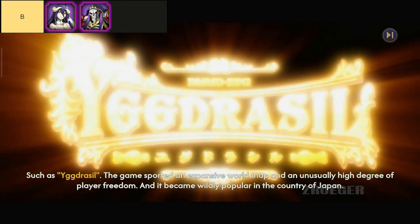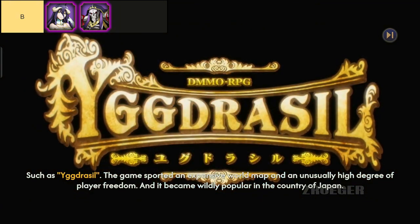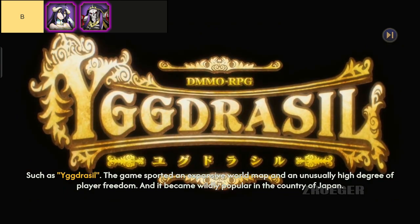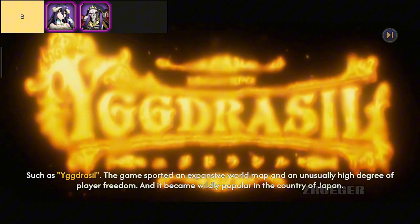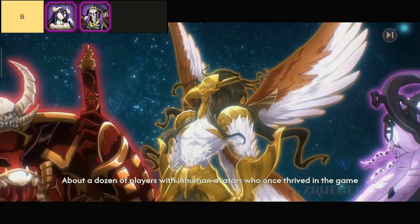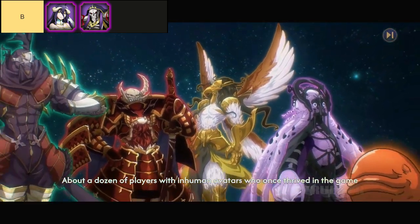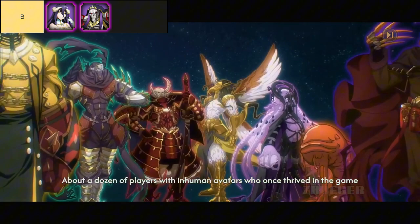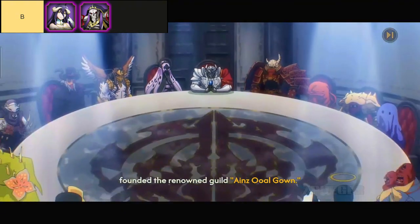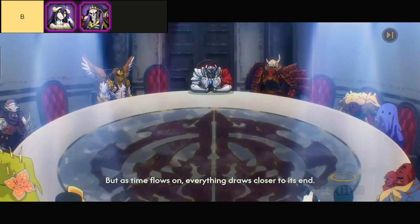First up, we have Albedo. Albedo isn't just your average NPC — she's one of the key players serving under the Supreme 41, the overseer of all the guardians at the Great Tomb of Nazarick. She's stunning — seriously, you can't help but admire her beauty. Her character has been modified by Momonga, which adds a bit of a twist to her personality. This little detail can really influence your gameplay, making her a character you'll want to explore further.